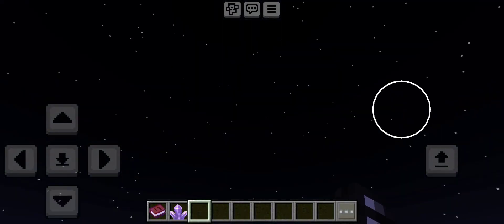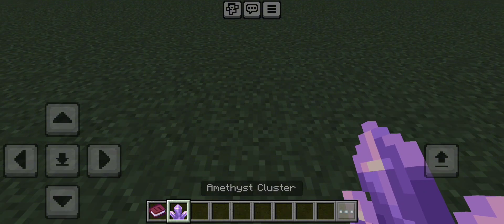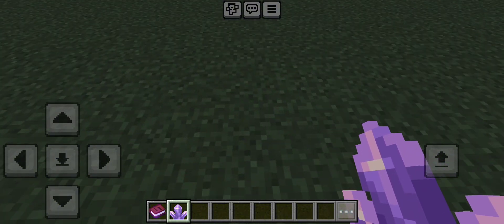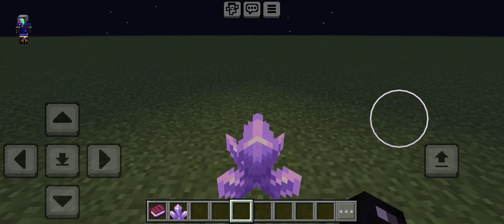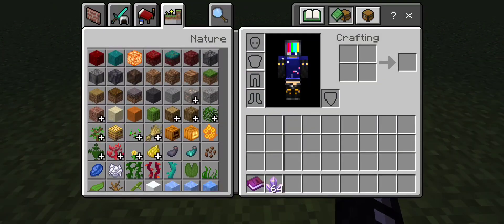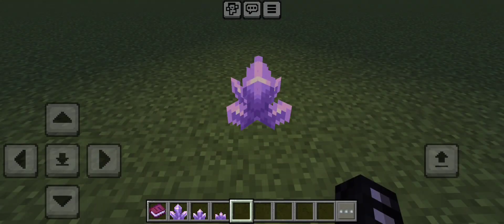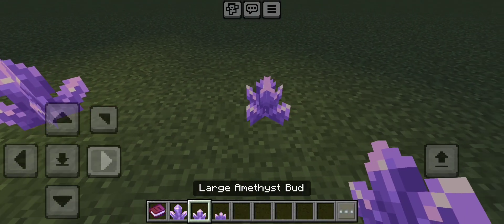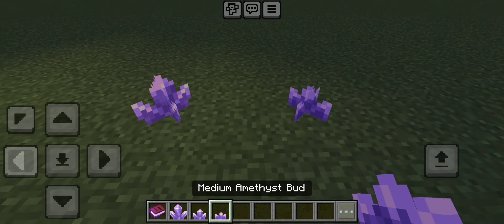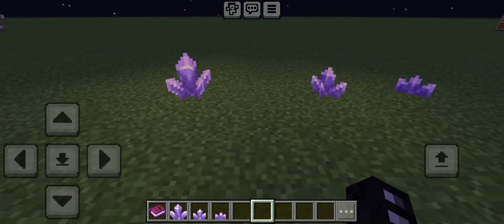It's nighttime right now, and that's pretty significant because when you put down an amethyst cluster it actually gives off light. So I think it would be very cool to have some sort of amethyst lantern. If you also look at the large amethyst bud and the medium amethyst bud, they also give off light, but not as much as the amethyst cluster — so obviously the amethyst cluster would be used for the lantern.